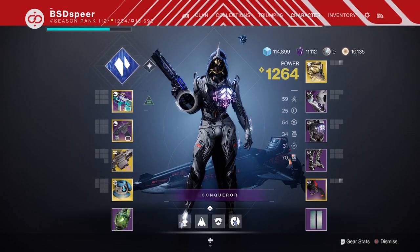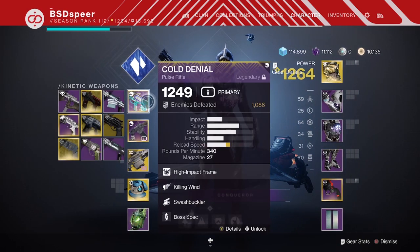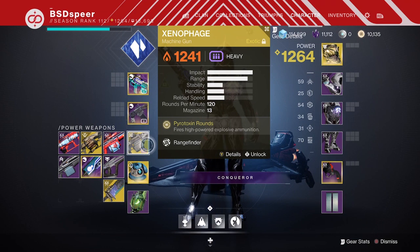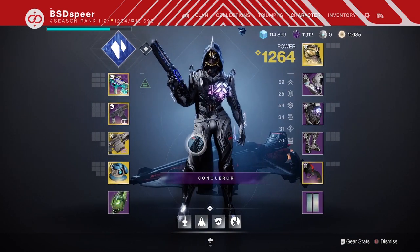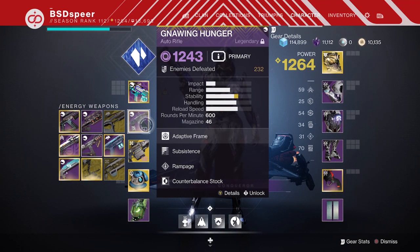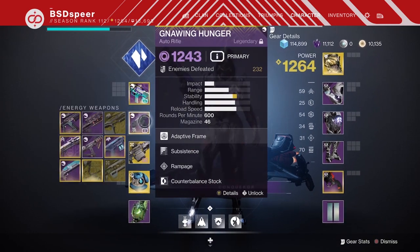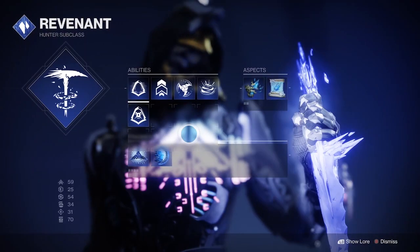Starting with the loadout: I wanted to use a pulse rifle and an auto rifle so that you have overload and anti-barrier available. For your power weapon, anything good at dealing DPS — such as Xenophage, Queensbreaker, or Whisper — would work. You want something that can do a lot of damage from long range. You do want to make sure you have a void weapon for the void shields on the servitors — that's the only elemental shield in this lost sector. I went with Cold Denial for my pulse rifle, Gnawing Hunger for my auto rifle, and Xenophage as my power weapon.